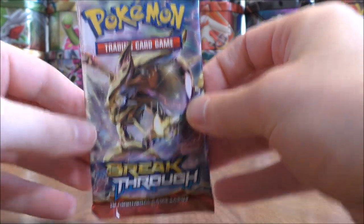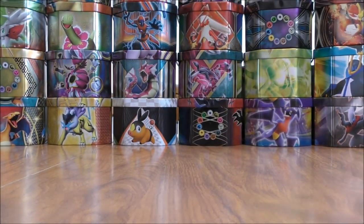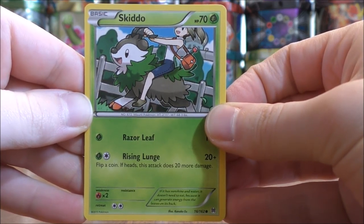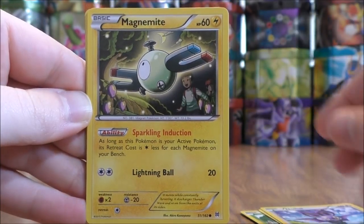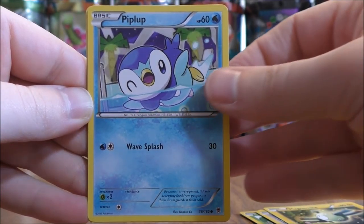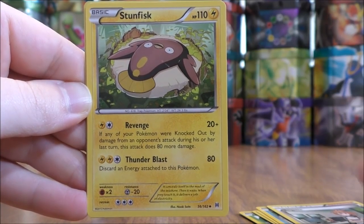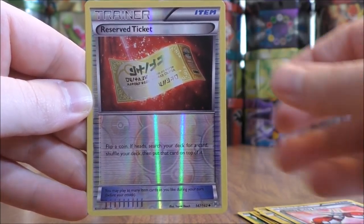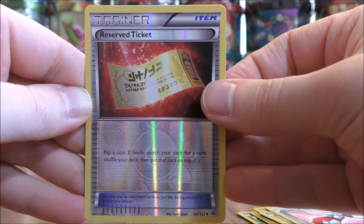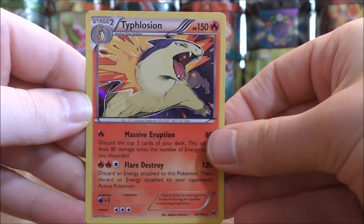Both remaining packs have Zoroark Break on the cover. At this point I would just love to pull the Heavy Ball Trainer, and I have completed the entire Breakthrough set. The second-to-last pack starts with Skiddo, Ralts, Noibat, Magnemite, Piplup — and there we go — Bridget, not a bad Trainer card. Stunfisk, Buddy Buddy Rescue, and a Reverse Holo of a Reserve Ticket — almost taunting me with three Trainers in this pack. The final card is a Typhlosion, and that is a holo.